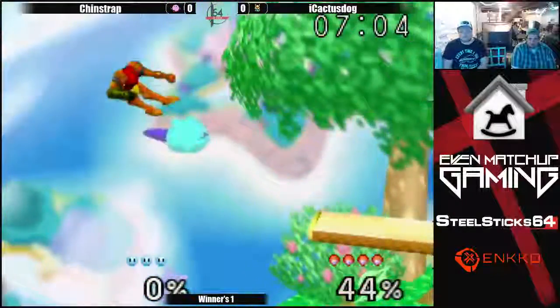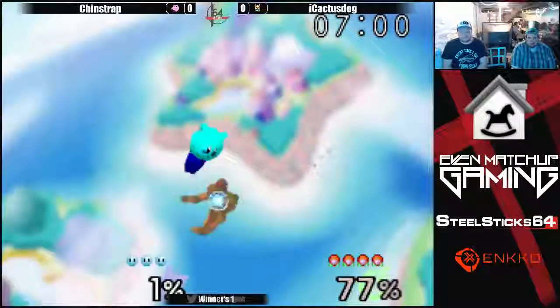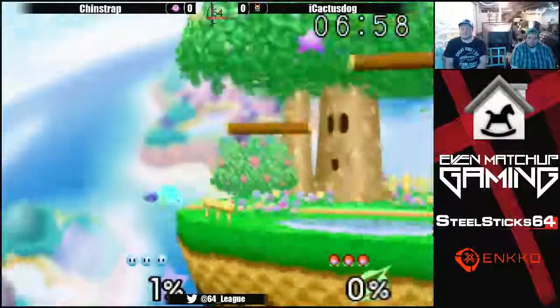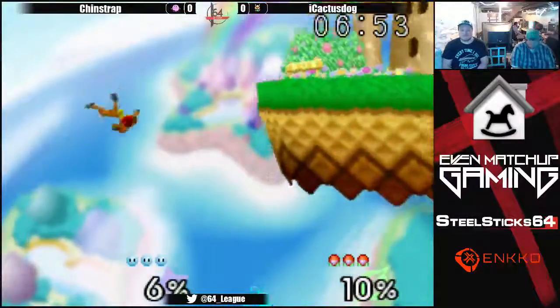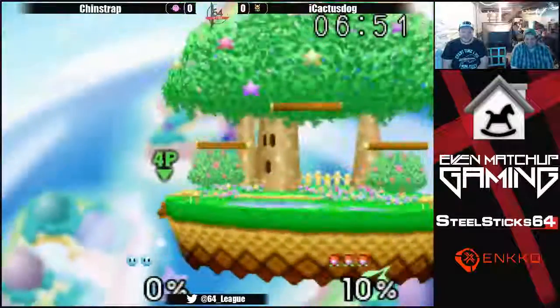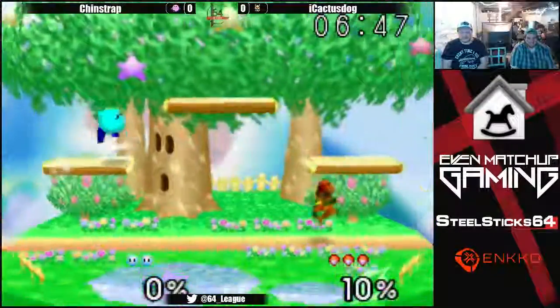Throw out that down air - the triple back air! It looked like Cactus already tried to up B once so he had no jumps left. This is great edgeguarding from Chinstrap. Chinstrap goes for an up air and gets an SD - unfortunate, but they're laughing it off.